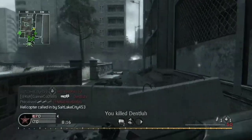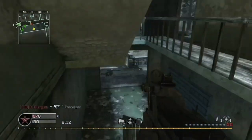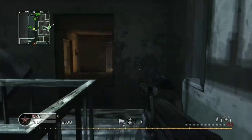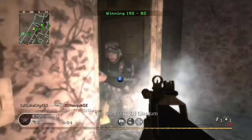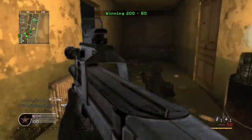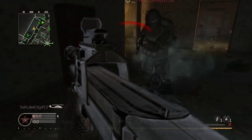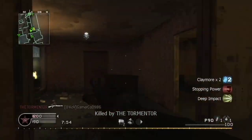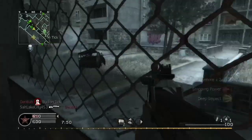In single player, the P90 is a rare weapon only used occasionally by the Russian Ultranationalist. In later levels, the gun is typically found unsuppressed with iron sights. However, one can be found with a suppressor and red dot sight in the mission All Ghillied Up, labeled as the P90 SD. The P90 has a 50-round magazine capacity, 100 in old school mode, and a very high fire rate of 937 rounds per minute.